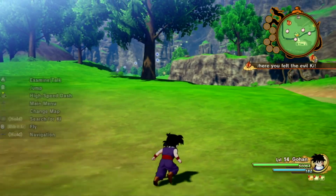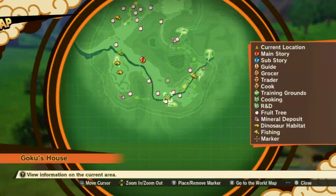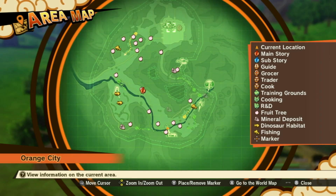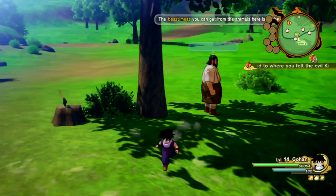There's plenty more stuff to do around here. Taking a look at the map, there's a lot to get done, so we can feel free to explore the wild. We can try to hunt some dinosaurs to collect meat, go fishing, and do a whole lot of cool things. Let's go ahead and see where this training ground is.